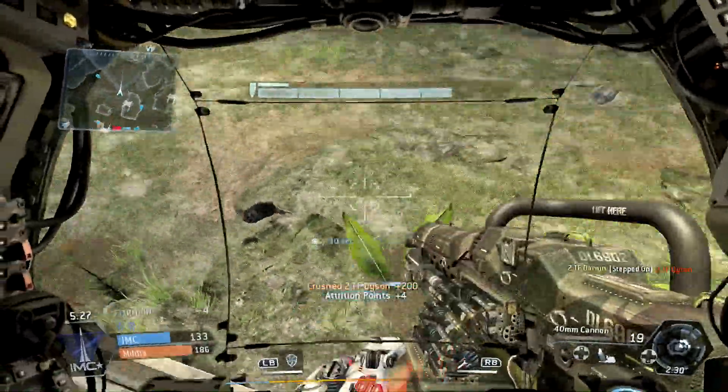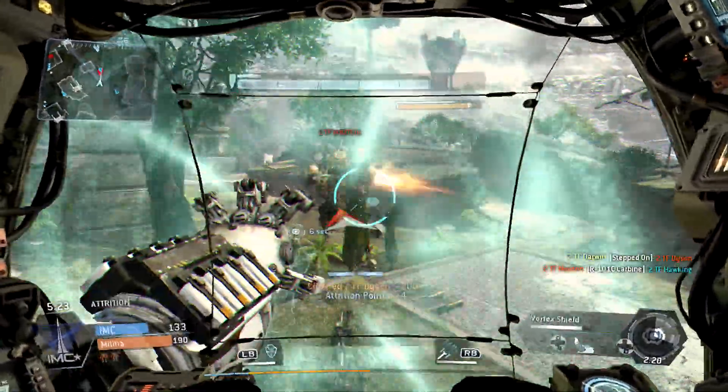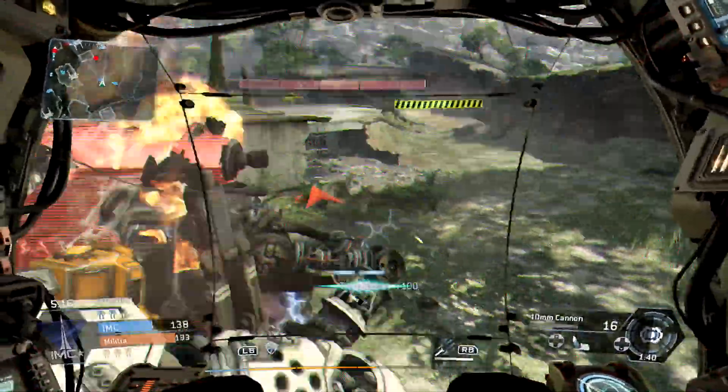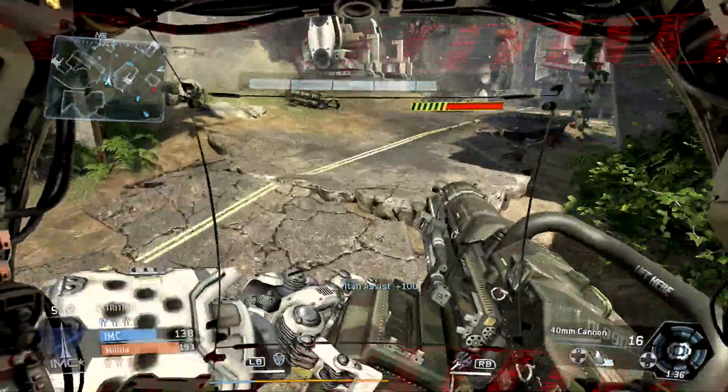You can punch them - punching them also works very well. This particular Titan is really awesome for Titan combat but pretty terrible for anything else. I just caught all of his stuff and sent it right back out. I'm going for the melee here. He already ejected, and now the guy is on the ground trying to shoot at me - you can see it on the radar.